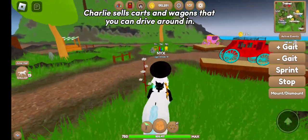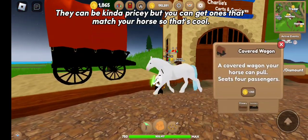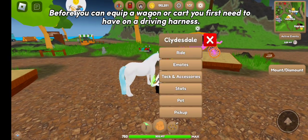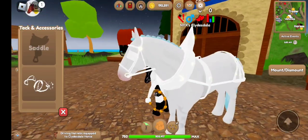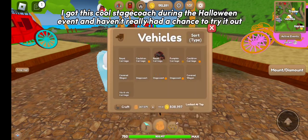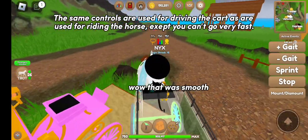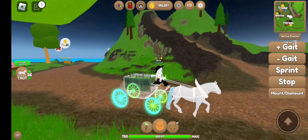Charlie sells carts and wagons that you can drive around in. They can be kind of pricey, but you can get ones that match your horse. Before you can equip a wagon or cart, you first need to have on a driving harness. Scroll all the way down to find the vehicles section. I got this cool stagecoach during the Halloween event — it looks like it would match, so let's see. The same controls are used for driving the cart as for riding the horse, except you can't go very fast.